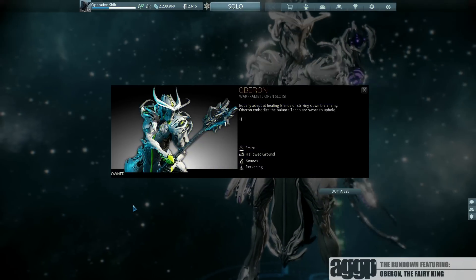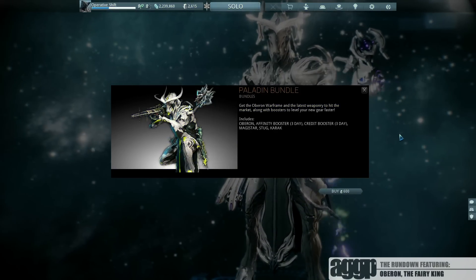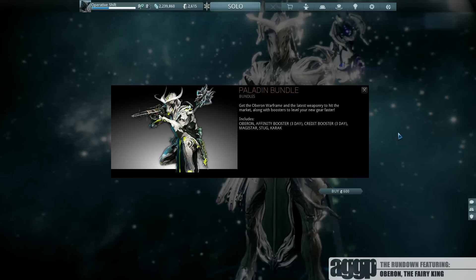You can also pick him up pre-built for 325 plat, or if you want to go big, you can pick up the Paladin Bundle which includes Oberon, the K-Rack, Stug, and Magistar, along with a couple boosters for 600 plat.